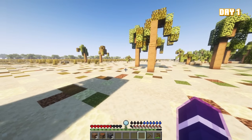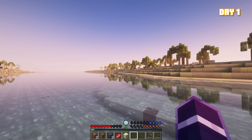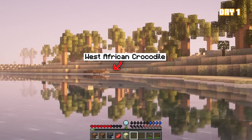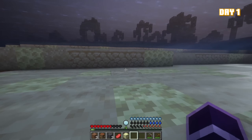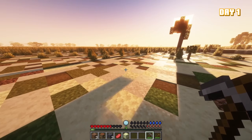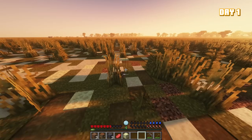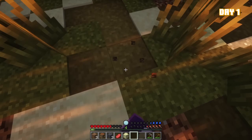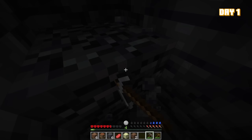I soon came across something that wasn't so friendly. I ended up in the water and had to get out quickly. By this point I needed both food and water, and the sun was starting to set. I didn't want to be in the savannah. I wasn't doing very well, so I did the only natural thing for a brave man to do — I went underground and made a little hidden base.